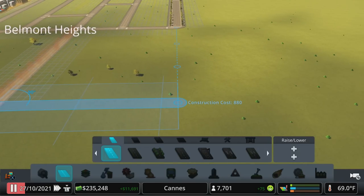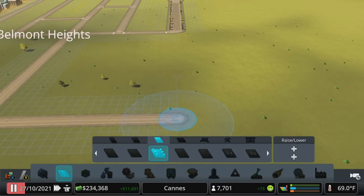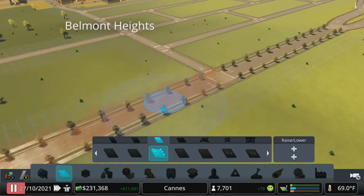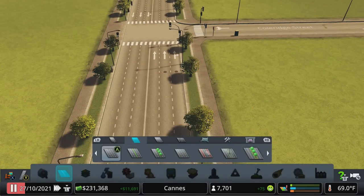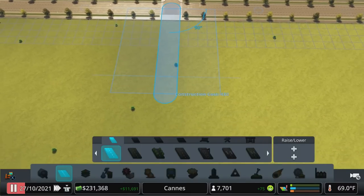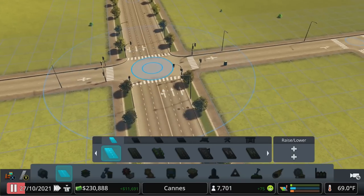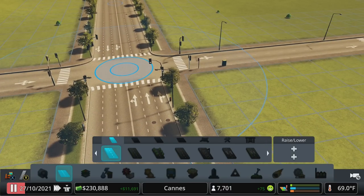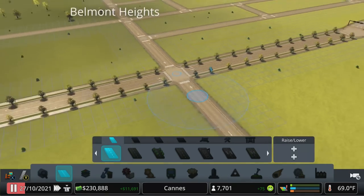I'm going to bring this down another 30 units, link up with there, and carry that six-lane road down this way some more. The nice thing about these is if we have a left-hand turn up here like so, that's going to help break up the lanes. The center lane is always going to go straight, right lane can go right or straight, left lane can go left or straight, and that will help speed things up a little bit.